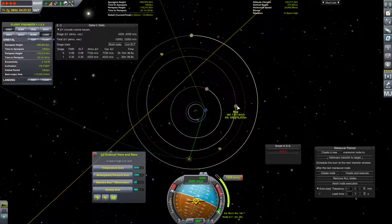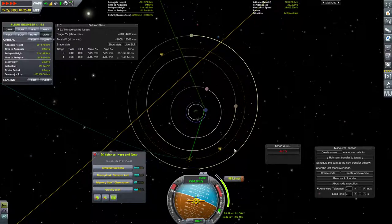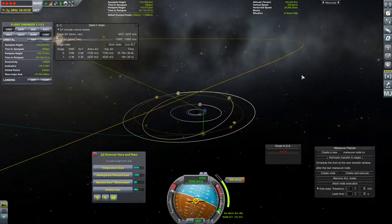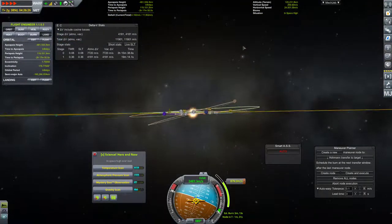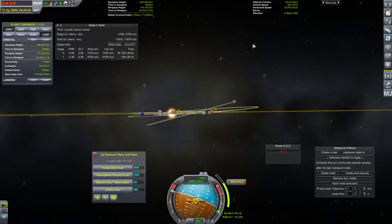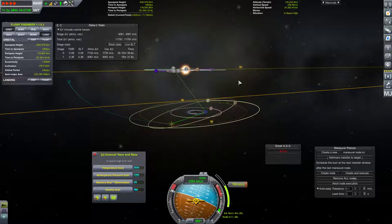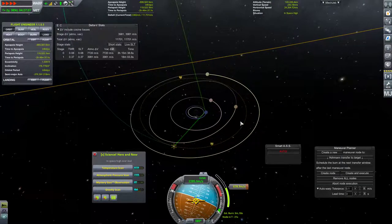We're not perfectly circularized around Bop, but it's close enough. Bop is relatively eccentric, but the important thing to getting an encounter will be matching planes with it. That's going to take some delta-v. I think we've got enough though. We're going to have about 3,000 to 3,300 delta-v left over. We should have plenty of delta-v left for that.